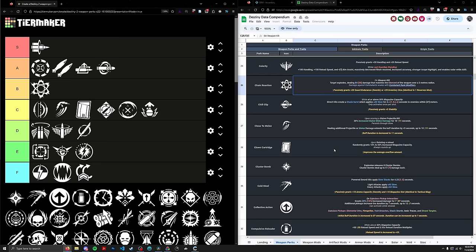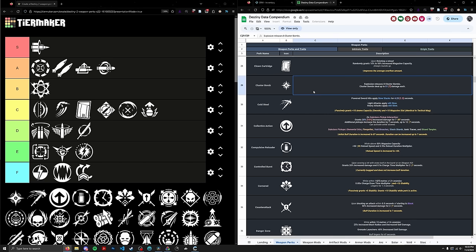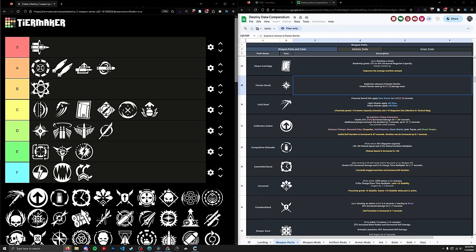Next up we have Cluster Bomb. I initially underrated this because I think Cluster is pretty bad and you're basically never going to use it. The Clusters themselves do very little damage, shoot very erratically, don't buff Wolf Pack Rounds — basically baby's first steps to Wolf Pack Rounds. You're much better off using any other rocket damage perk that's not Cluster Bomb. But it's not the worst thing in the world, so I wouldn't put it in the E tier. Going into the D tier, ranked 78th — a little bit above Bottomless Grief.